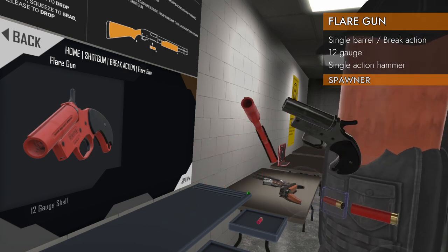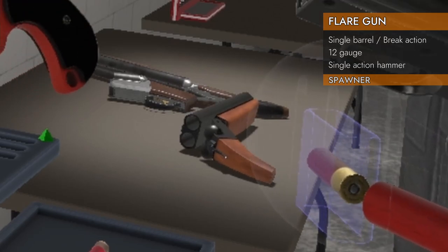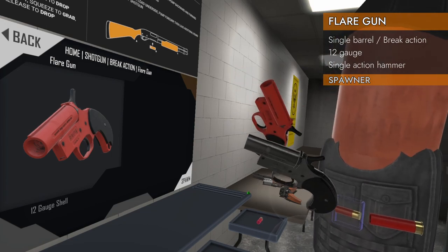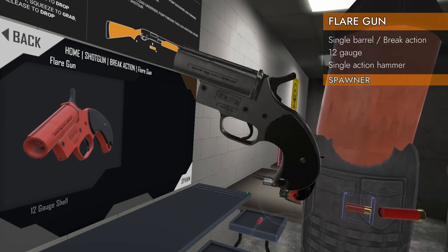They are 12 gauge — they take 12 gauge shells — and one is basically plastic and one is metal.